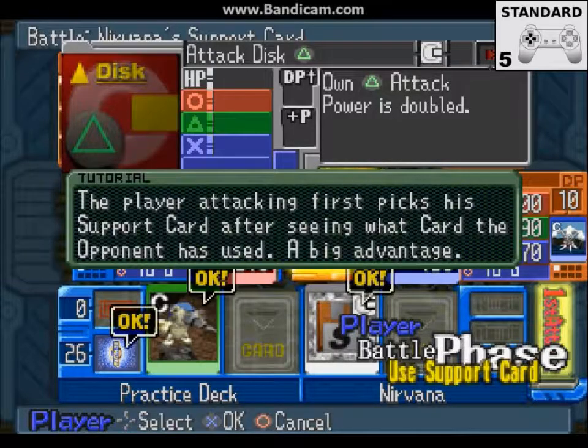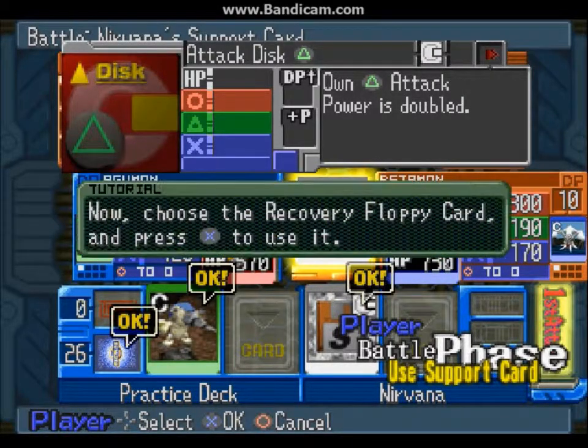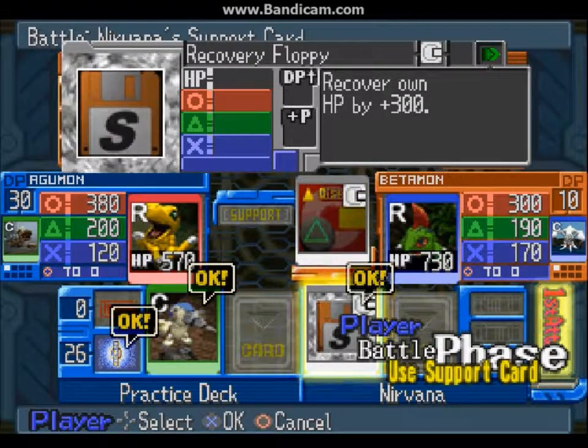Welcome, this is Episode 2 of Digital Card Battle, Part 2 of the training battle. Right here we're learning about support cards and how they work pretty much. As a general note, if you see the word 'okay,' that means you can use the card.